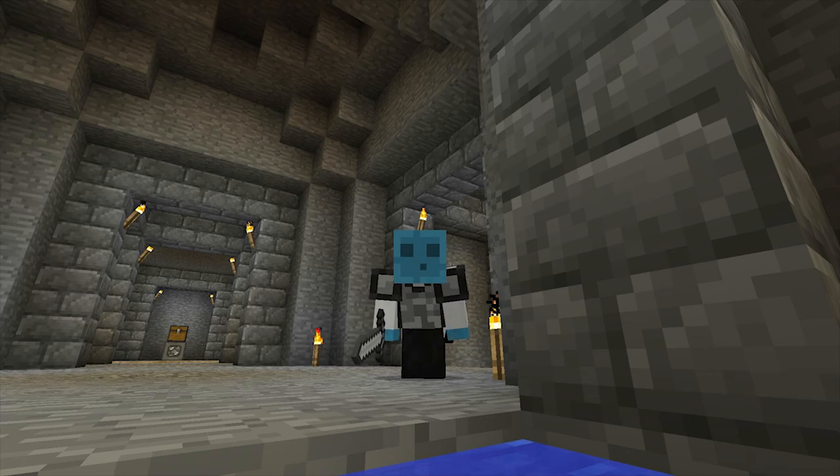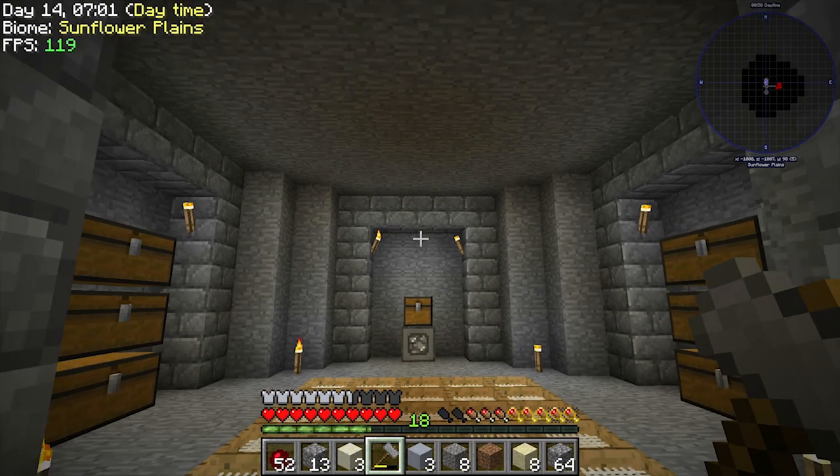Hey everybody, welcome back to another episode on the Stone Block mod pack! I hope everybody's doing good. Today's episode three, and it's going to be a great episode. We're going to move the spawner, make a big tree room, and all kinds of other fun stuff. Question of the day: with all the new stuff coming to modded Minecraft, what are some of your favorite things added recently? Let me know in the comments with hashtag question of the day. If you enjoy this series, hit the like button, subscribe, and turn on notifications!